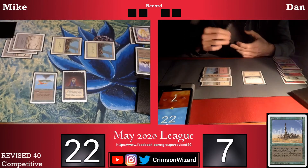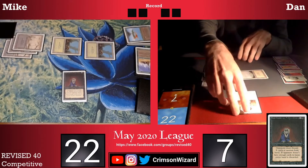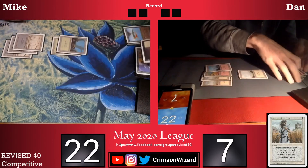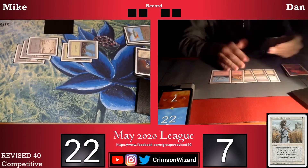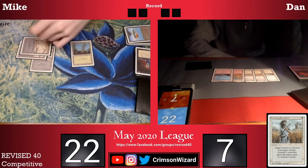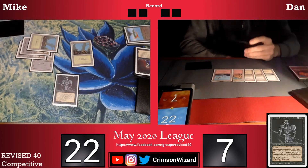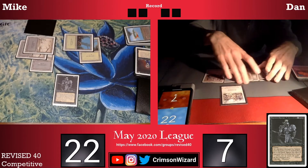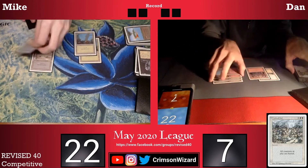I go for a Mind Twist for Dan's entire hand. He decides to use a Swords to Plowshares on the Bird since it would get discarded if he didn't. I discard some pretty good cards — looked like two Fireballs and an Earthquake — and pass the turn back to my opponent who is now looking for top decks. I go for a Hypnotic Spectre, which is not a big attacker, but Dan is only at seven life. But looks like he found a Wrath of God which is going to be able to kill my Hypnotic Spectre.